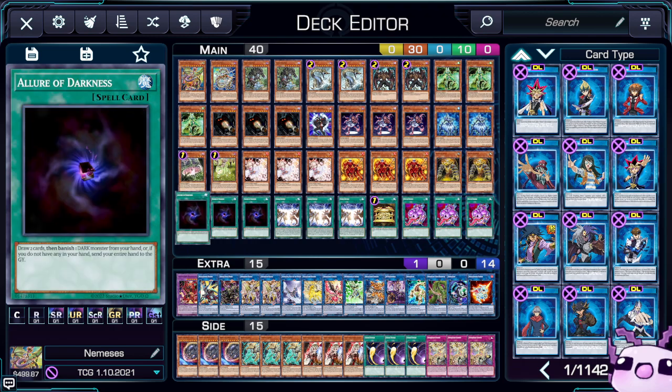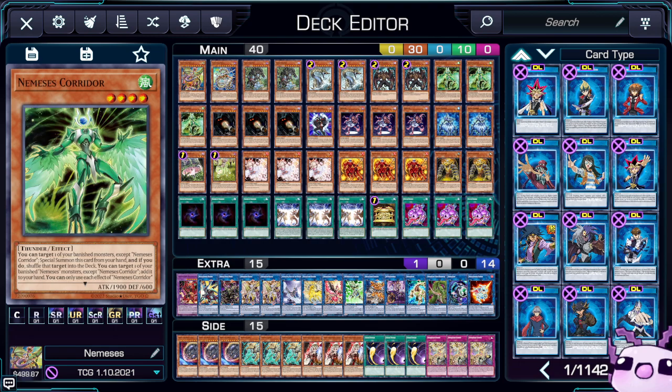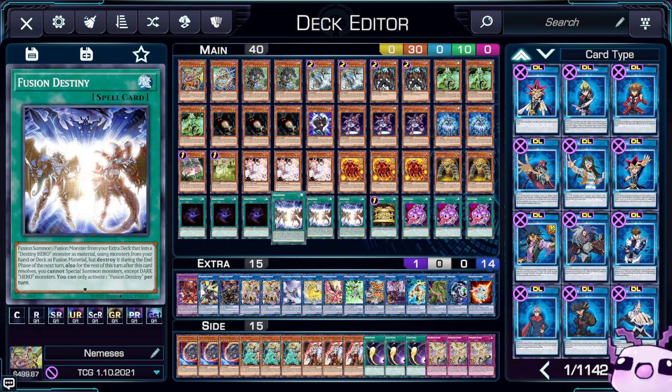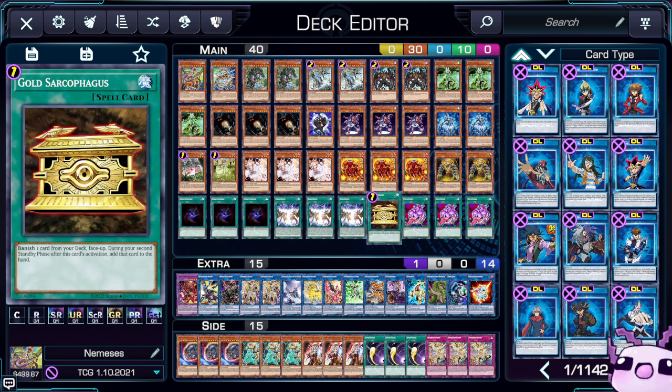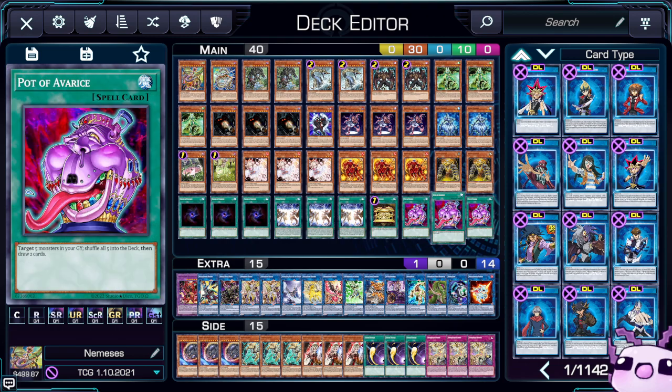Next up we have triple Lure of Darkness to go with the Necroface and all the Dangers. We have Fusion Destiny — one of the best cards in the deck — to get out your Phoenix Enforcer. Then you have one Gold Sarcophagus for the Necroface, and three Pot of Avarice because grind games can get grindy and you can just shuffle stuff back.